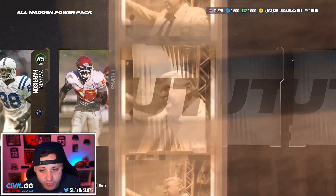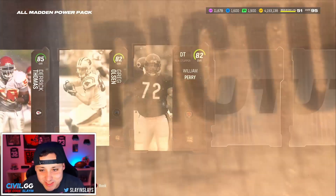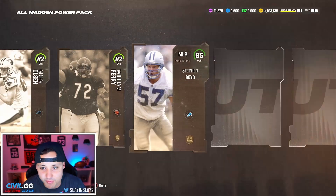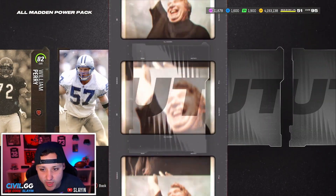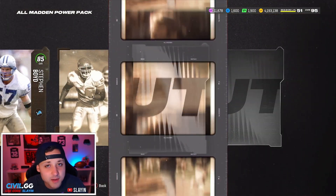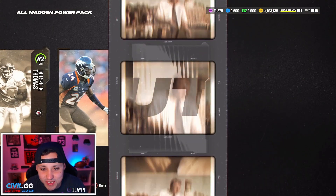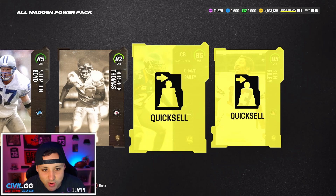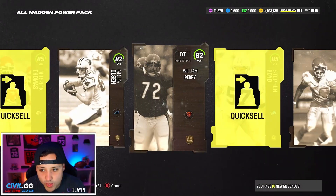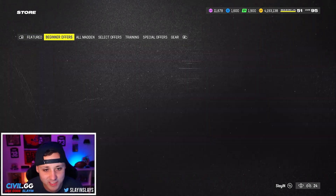That could be a plus or just an 85, I have no idea. Next one is going to be 85. No pluses yet — 82. No pluses, no pluses yet. 82 William Perry. These should all be 85-plus, I'm thinking. 85 Stephen Boyd — come on, where is the big boy? 82. Not going to be a limited in here, I don't think. 85 and our last one is going to be 85. So we got the minimum — the bare minimum. That is tough, not what you want to see.